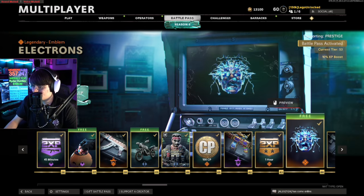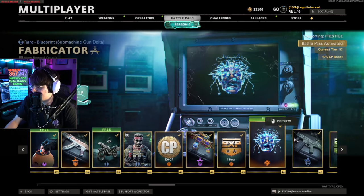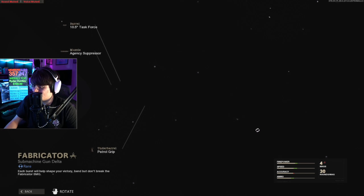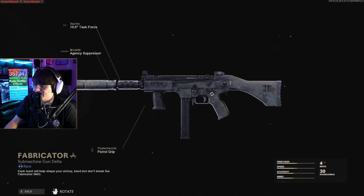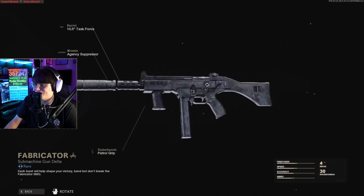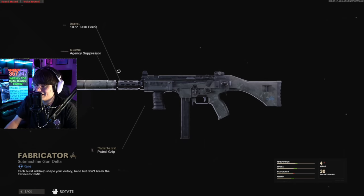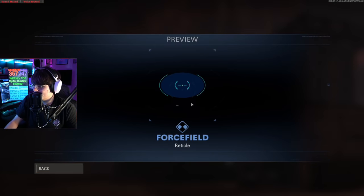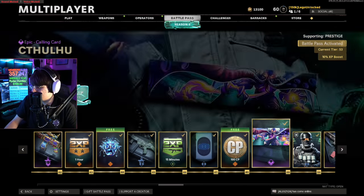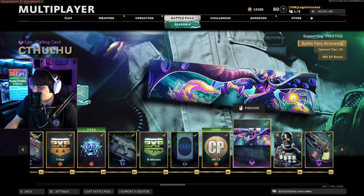We get the Electrons emblem — not going to use that. What is this? This is a KSP — this might be one of the worst blueprints I've ever seen. It's a KSP except some parts that are normally black are a little bit lighter. If you want the Fabricator... no thank you. Another calling card.